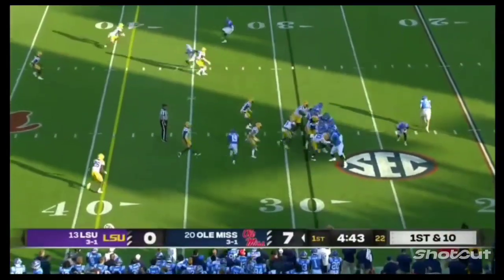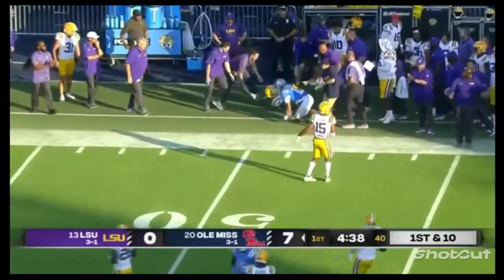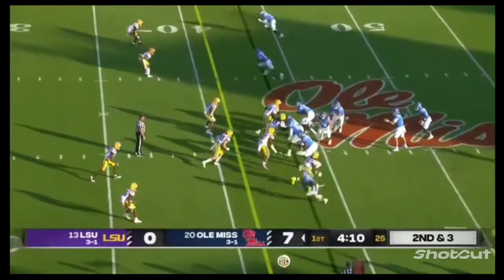Ole Miss starts from their own 29. Nice play action fake, Dart swings one to the sideline with Jordan Watkins out. They don't want to give up too many big plays and certainly don't want to give up any points.